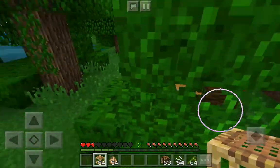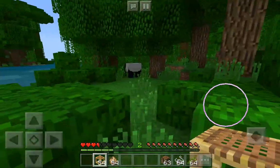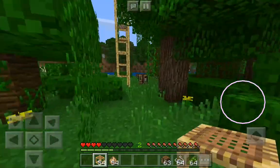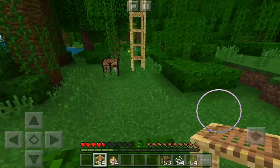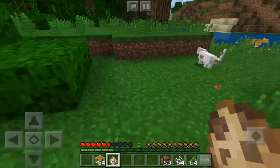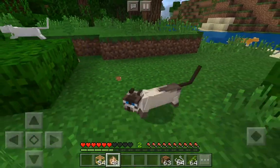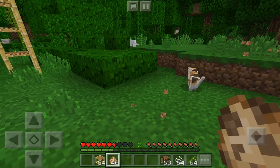This has got to be my favorite part of the update besides pandas — and oh, look! That was completely accidental, but see, a naturally spawning panda! So we've got a panda, we've got the scaffolding, we've got the domesticated cats. There are actually more elements to this update coming, but something you may not know is that crossbows can be previewed in Minecraft — they're not actually official yet, they're in experimental gameplay. You have to enable that in your settings.